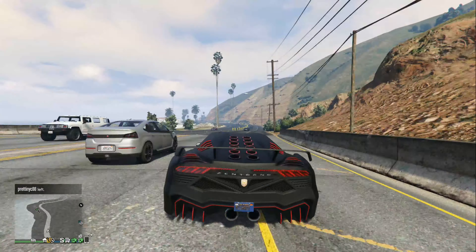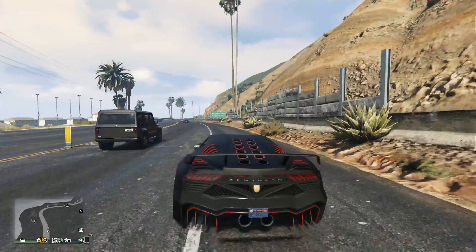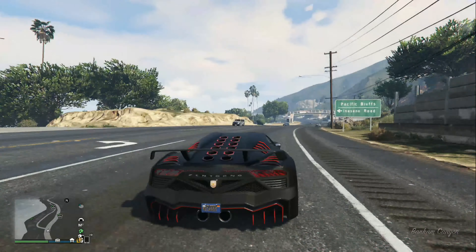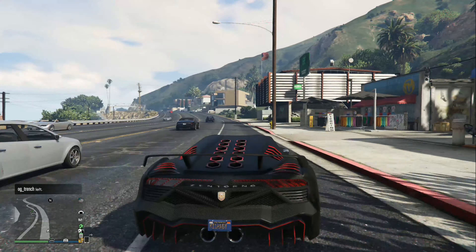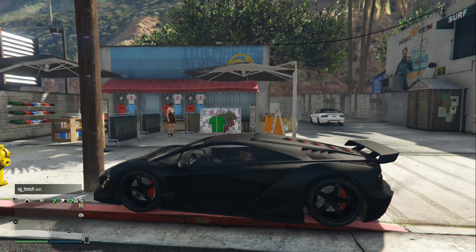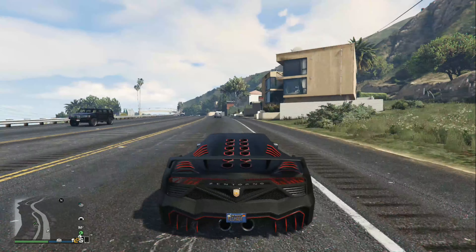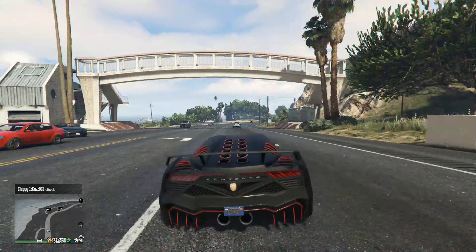It still looks heavy when you're driving it, even though it doesn't feel heavy. There's just something about this car that seems awkwardly heavy but isn't. The handling is still great. I think this is also four-wheel drive — yes it is. Most of the Pegassi vehicles in this game are four-wheel drive, obviously excluding the bikes.